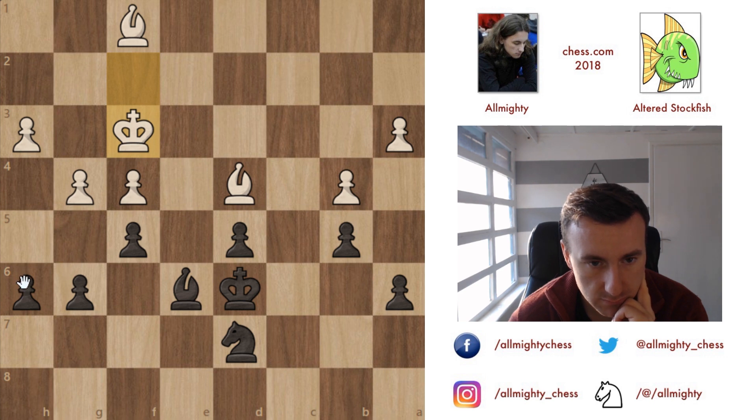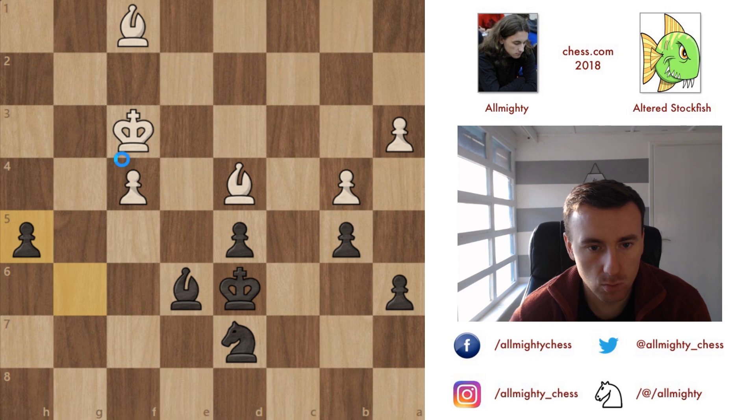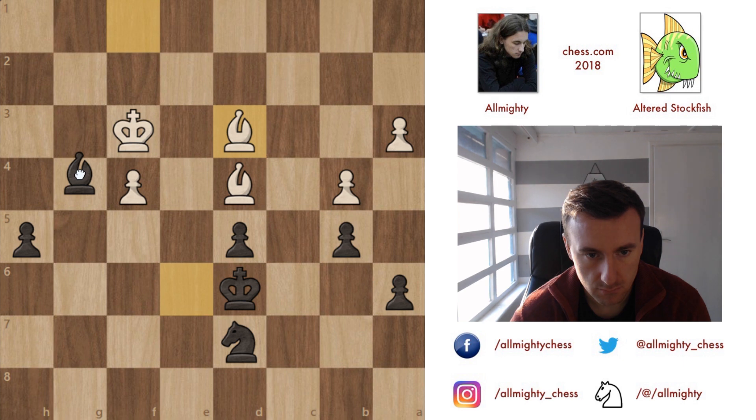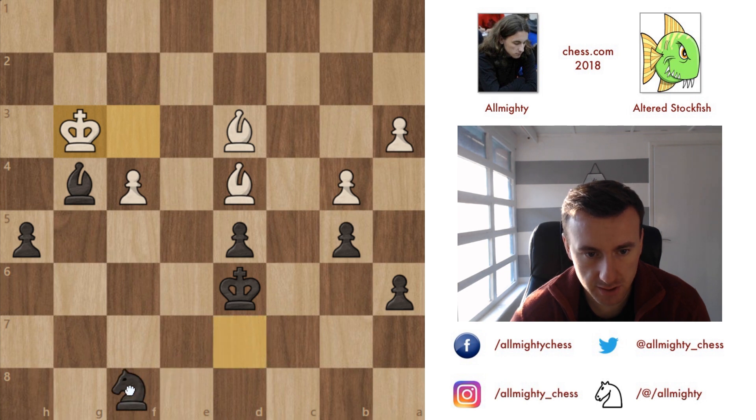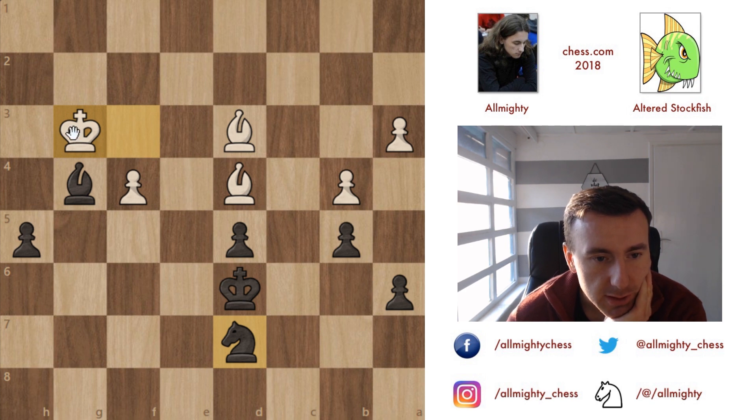I'll go with the idea of playing g6, hopefully not blundering anything — that's the primary goal. Let's capture here and play h5. Capture, capture, and the bishop comes here. Let's go like this — knight comes here. King h4 — that is the main plan.